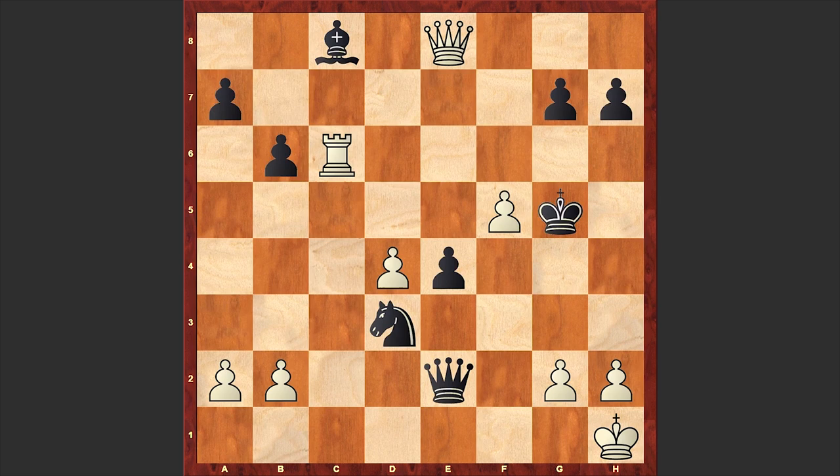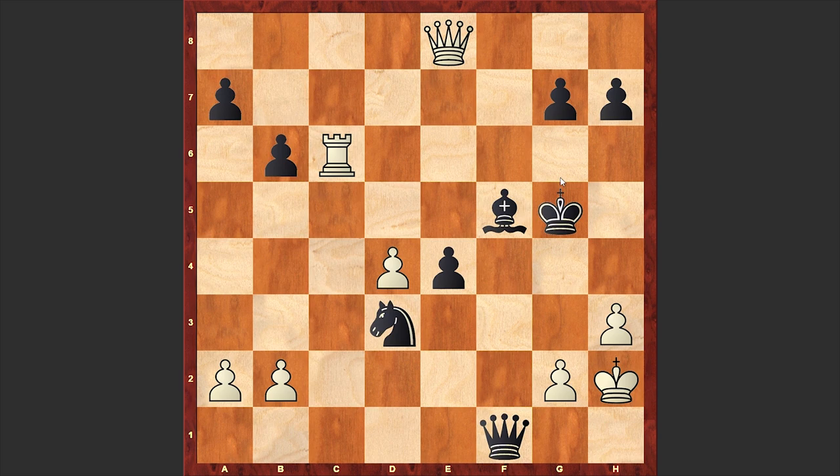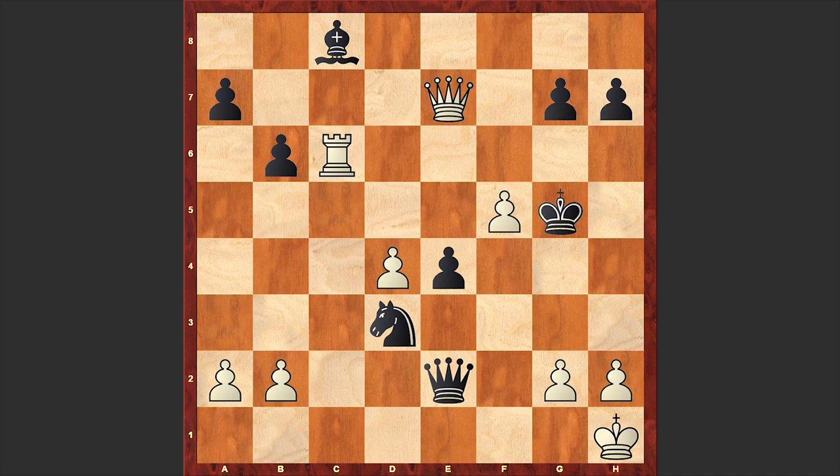Kg5 — where is this Black King going? Qe7 check. So far so good but this Qe7 check spoils everything — it's a losing move. A better move is h3 but it turns out that even so there is no way to gain advantage and we have equality on the board. Then Rc2. But in our game we have Qe7 check, and now it's White who is finding himself in trouble.